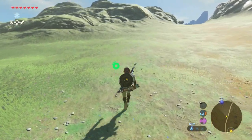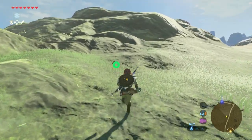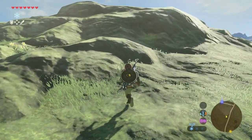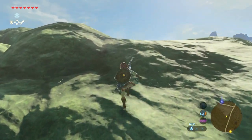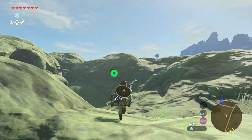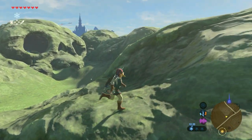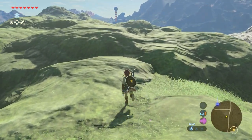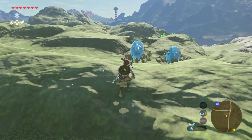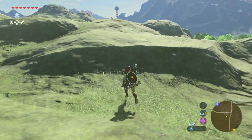Just try to go towards the waypoint in a straight line. As you can see to the left there might be some enemies, but I'm really trying to avoid them. And there are some enemies — some Chuchus — but hey, let's just keep walking.